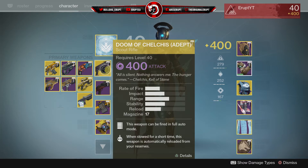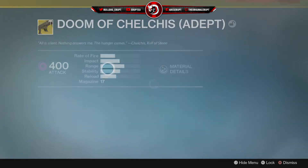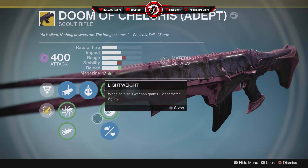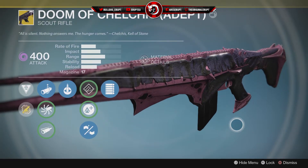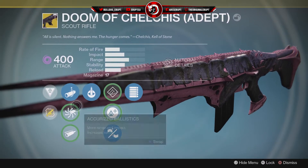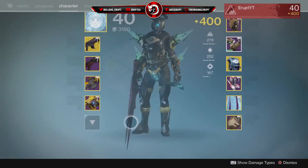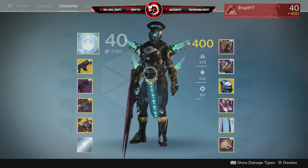I luckily got it on my first run through the raid. We're also going to be using Harrow — Silence of Oryx. This is just how I prefer to run it: linear compensator, cocoon, small bore, and full auto. We also have Will of Light — this weapon deals bonus damage against Taken enemies, so it's kind of a PvE weapon, which makes it more interesting going into Iron Banner.